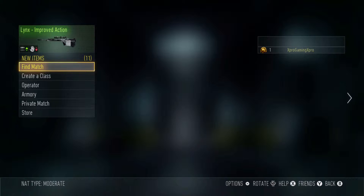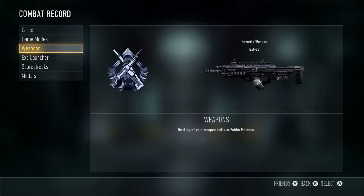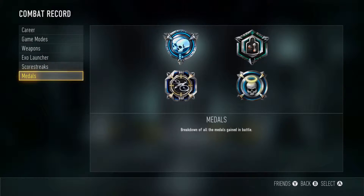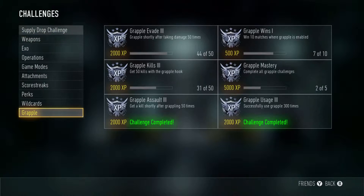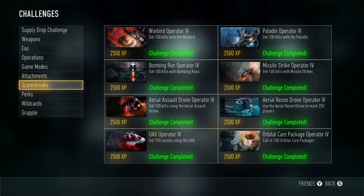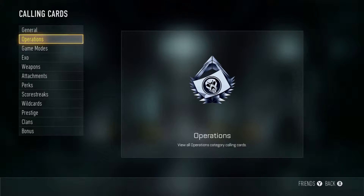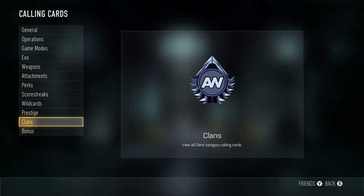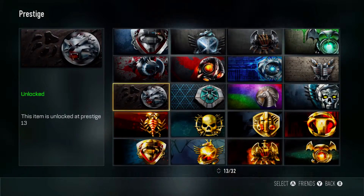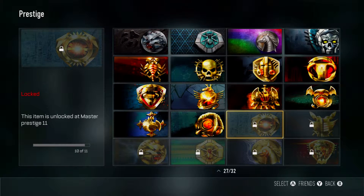There you guys go — that's all of my stats and everything. I've been cruising through the last couple of prestiges. I have maybe 22 days to hit Grandmaster Prestige before the deadline to get those supply drops and the bonus. I'm now Prestige 10, still have a few more to go.